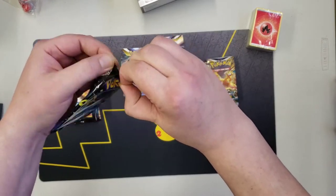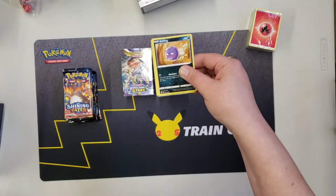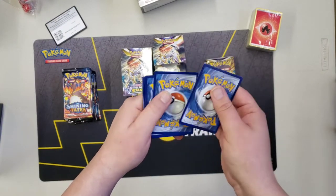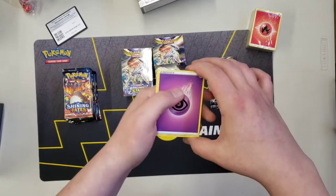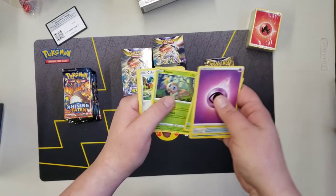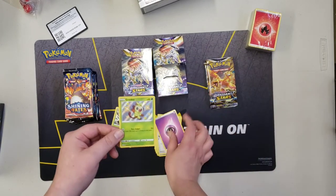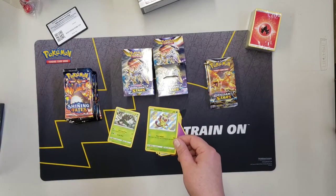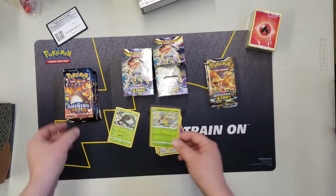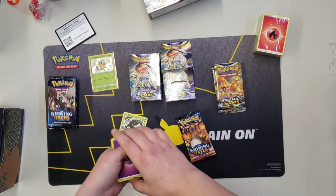Shining Fates going first! I hope you guys are having a great day and are able to get some Pokémon cards. One, two, three, four — steel energy, psychic energy, psychic energy. Rusted Shield, Rotom, Flaaffy, Galarian Slowking, Rowlet, Cufant, Spinarak, Grookey, and Zarude. Baby shiny Grookey! I believe I already have you Grookey, but thank you for joining the party. Definitely not a bad start for Shining Fates — first pack in, did get the Grookey.